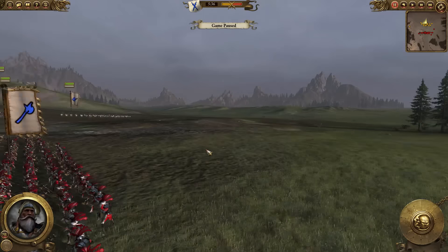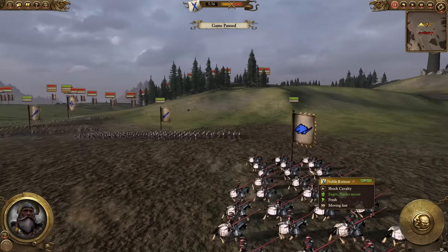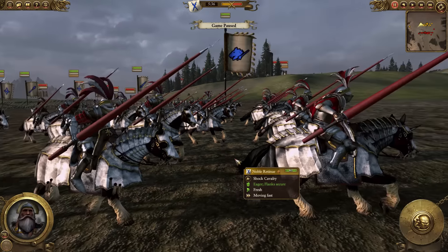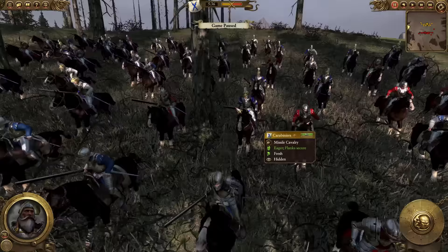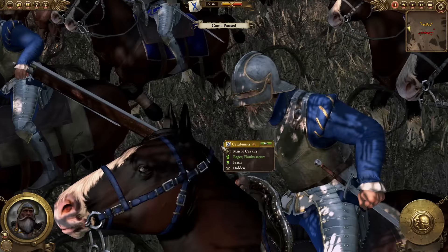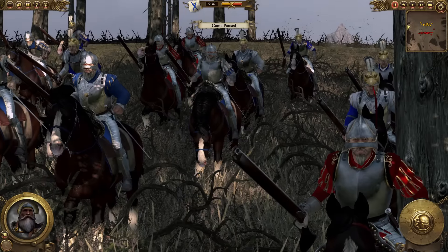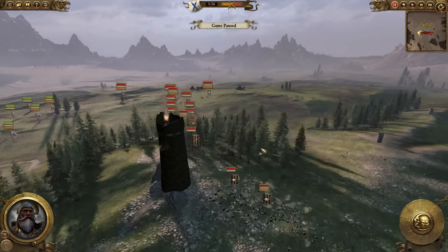And then of course there's just the general and captain of the empire — they look the same, they haven't really been changed. We have noble retinue, which look like reichsguard basically — nothing super fancy there. And then we have carabiniers — I'm not quite sure on the pronunciation — but you can see they have imperial rifles. So that's all of the Tillian units.